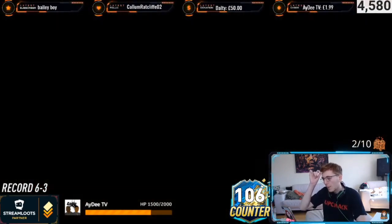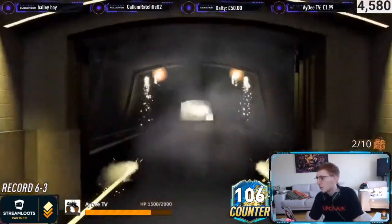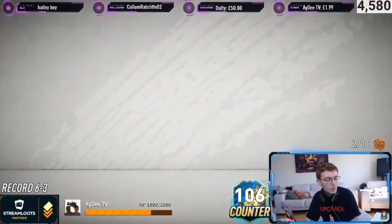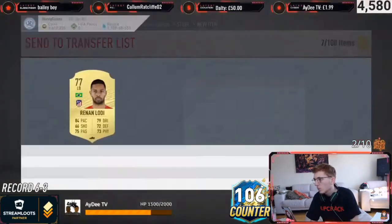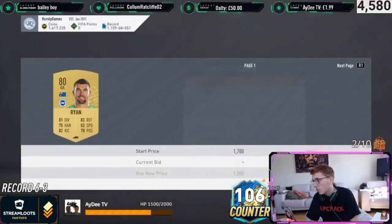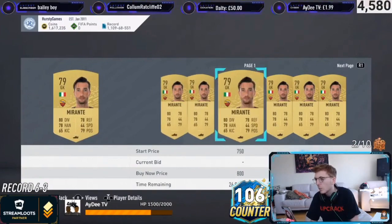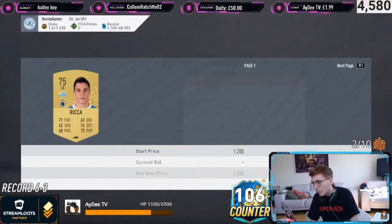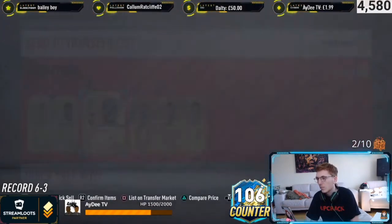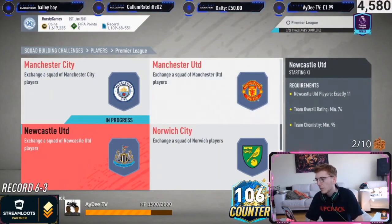We'll open this one up and hopefully get another board. It's not a board - a bit of a stinker in that aspect. But non-board players can still have value, and when it only cost 9,000 coins it's not the end of the world. He's about a grand; Ryan's maybe a grand and a half. We probably just about fell short on making profit from the pack. But every single player here has a league SBC, so worst case we can repeat them in.